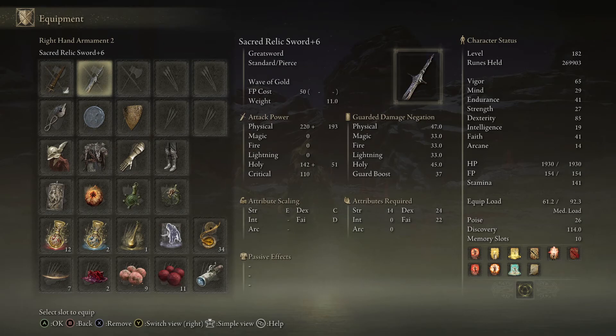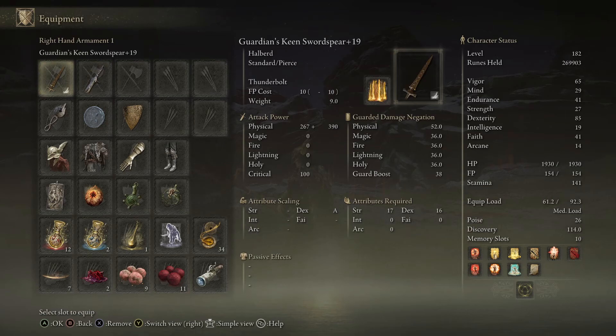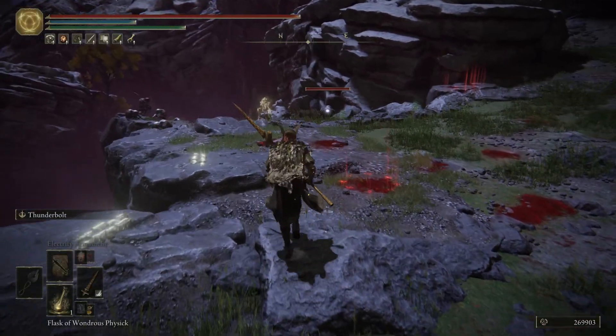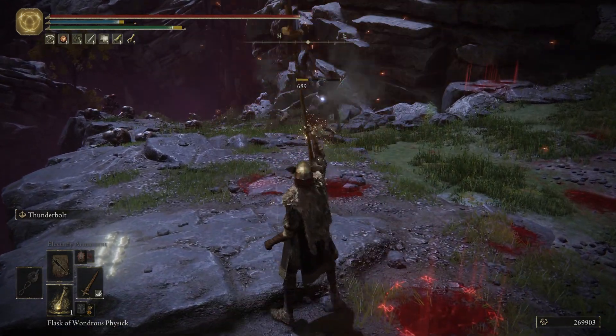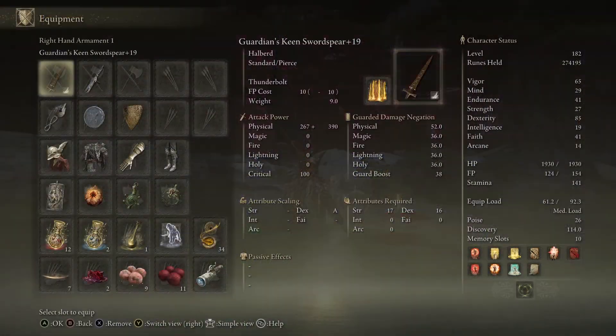For faith I would put it up to about 25 to 27 so you can use the Godslayer Seal, as well as obviously this sword. Getting into the meat and potatoes of this build — the main weapon is the Guardian Sword Spear, which is stupidly overpowered. If you put the keen whetblade on it, the ash of war I have on here is Thunderbolt, so you can just do stupid amounts of damage from a distance.